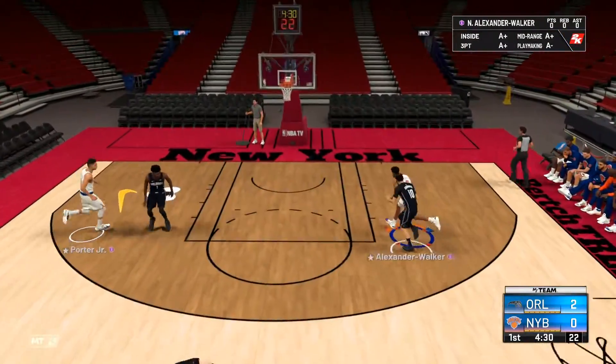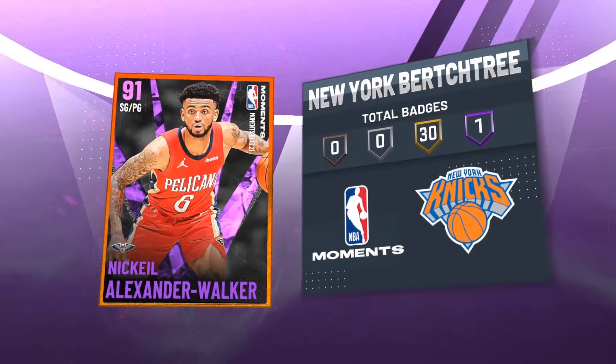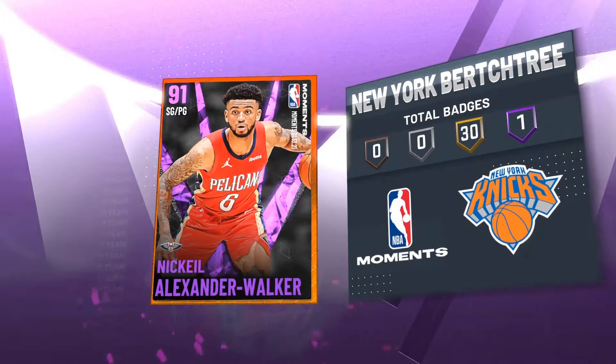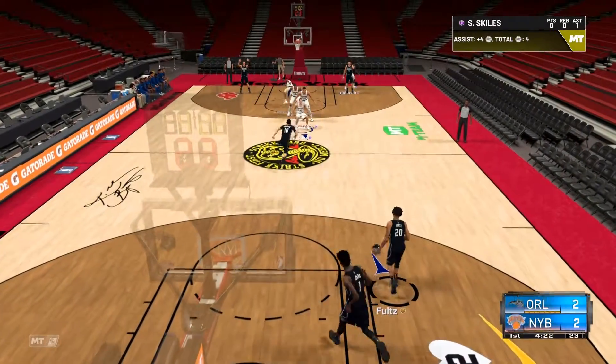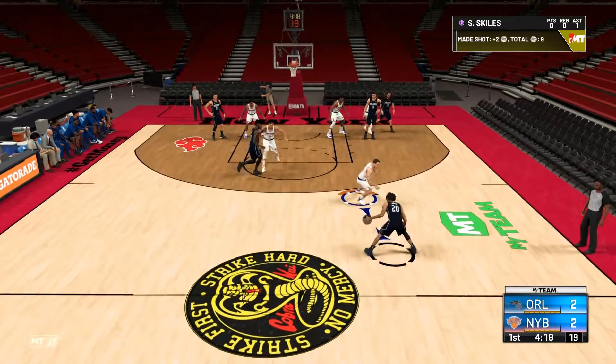So this card's pretty good. It's pretty much two things: dribbling and driving. I don't like his jump shot because it's so slow. If he's truly, truly open, like super open, it's going to be easy — you're going to get the points, you're going to get the buckets.